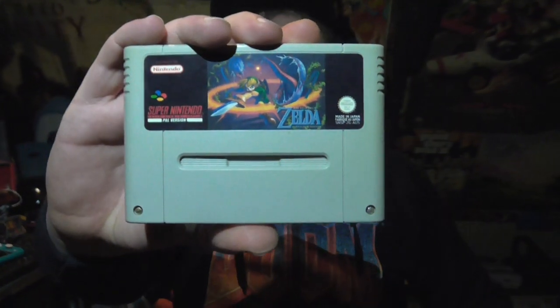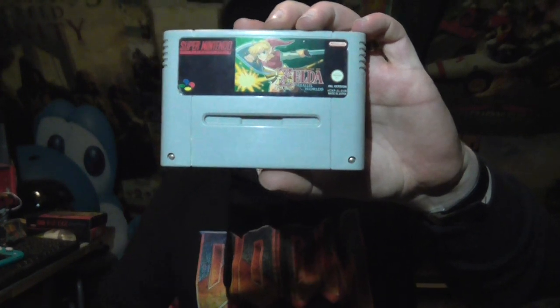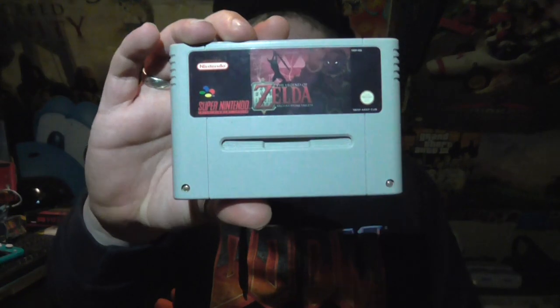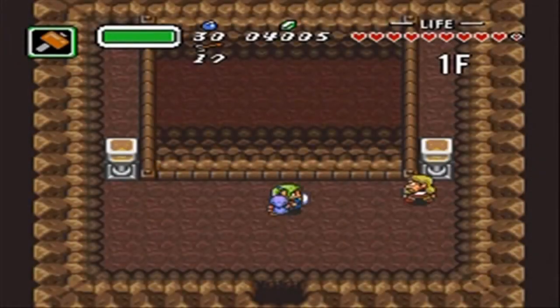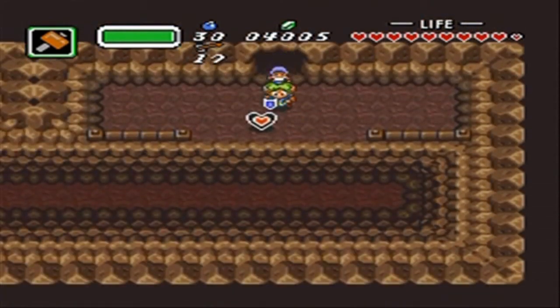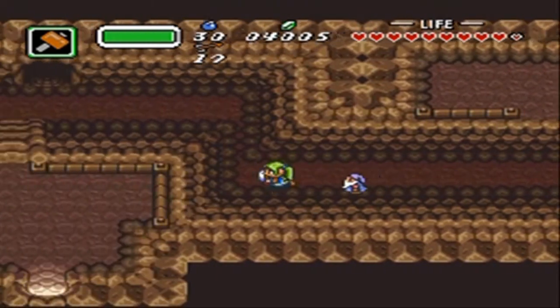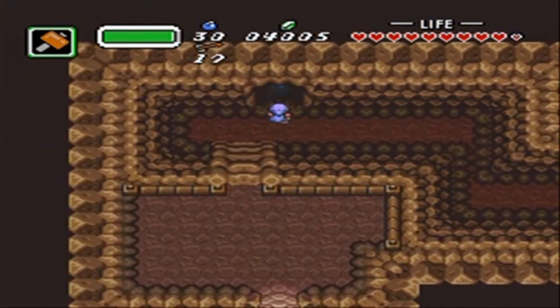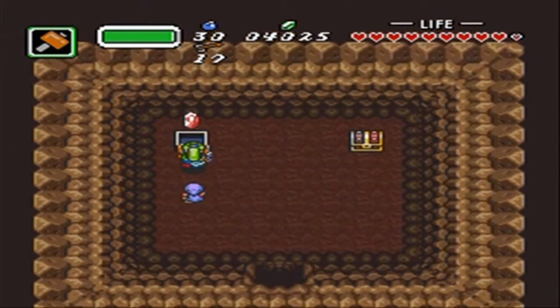I have three Zelda ROM hacks here: Parallel Worlds, Goddess of Wisdom, and Stone Tablets. They're all a bit the same idea — a new overworld, new dungeons, a new story. If you like A Link to the Past and want to try something new, these are a bit harder and more intense. So for a good challenge, you can definitely try these.